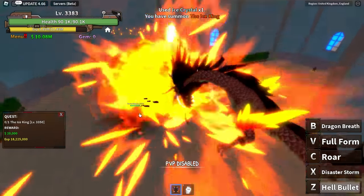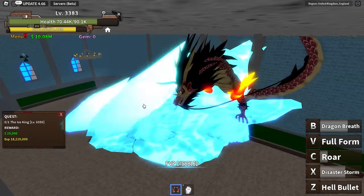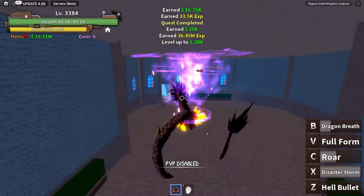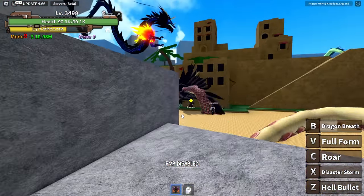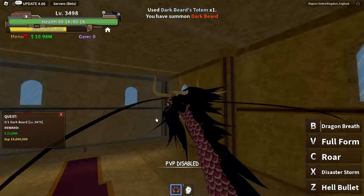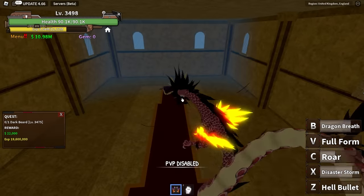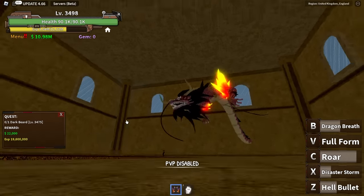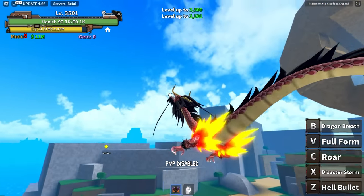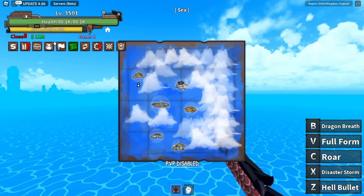Managed to get an ice crystal — summoning this boss. He's actually very very difficult so we need a good combo right off the bat. He does a lot of damage — stay vigilant, use a couple of moves, and he's dead! On to the final quest — got a Blackbeard totem, summoned Blackbeard. He's pretty strong but he glitched and isn't moving — a nice little win! We completed this island and moving on.